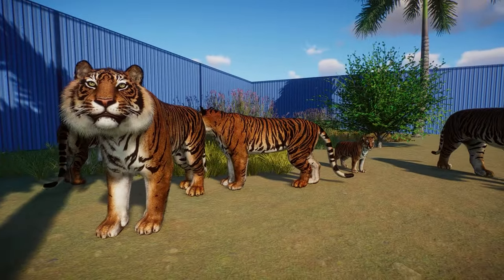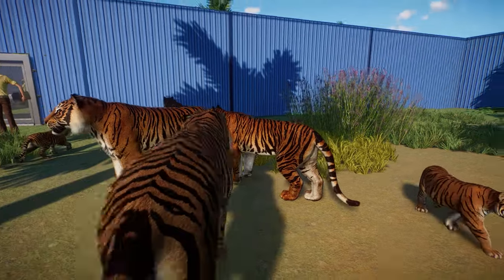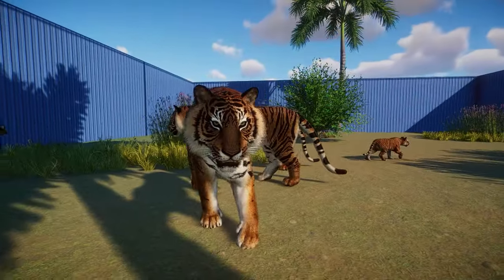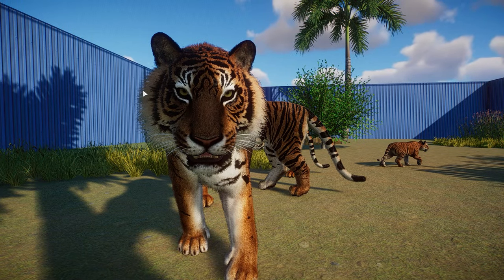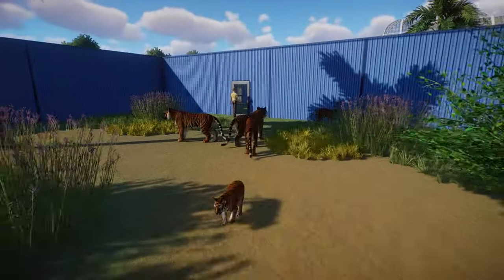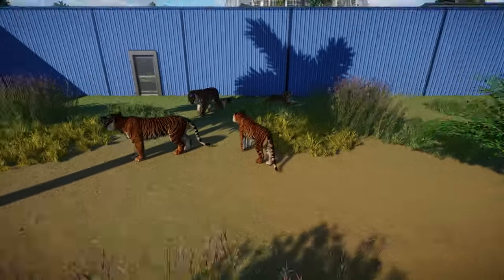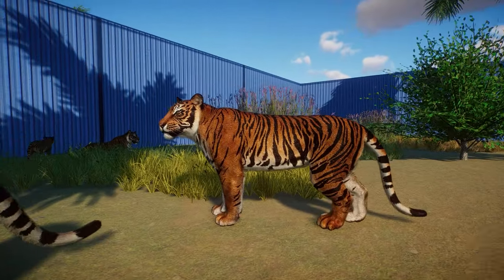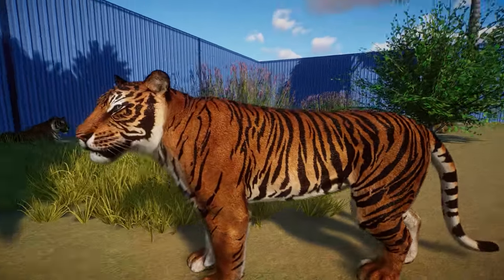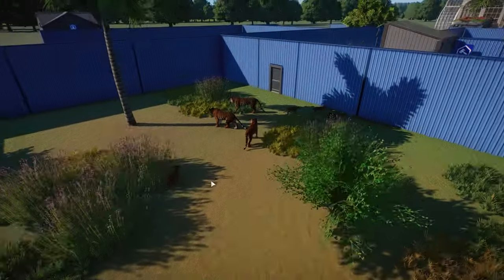Gboy is not done with us just yet — we also have the Sumatran tiger, beautifully remastered by Gboy. This looks intense. You can see all the beautiful new changes on the face. Sumatran tigers have always been known to have this very fluffy face, and they just look absolutely killer now with Gboy's latest remaster. It really is so incredible to see the level of detail — the colors, the shading, the patterns. Incredible work, Gboy, as always.